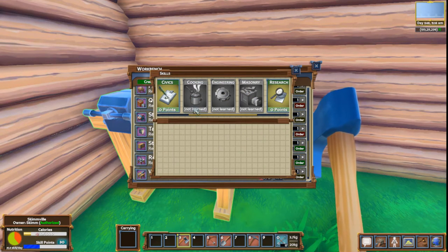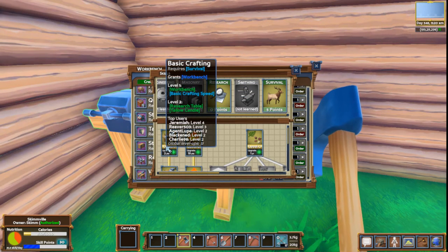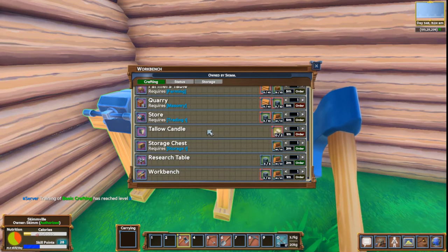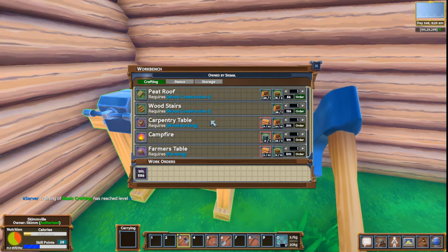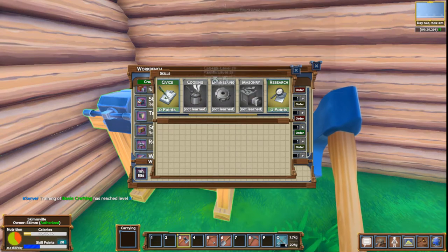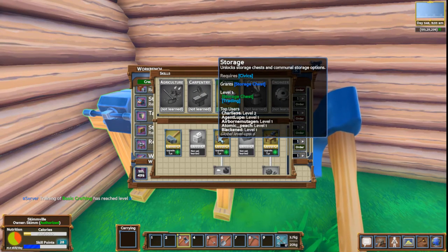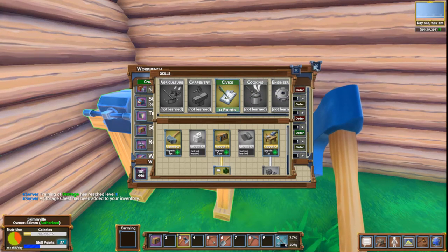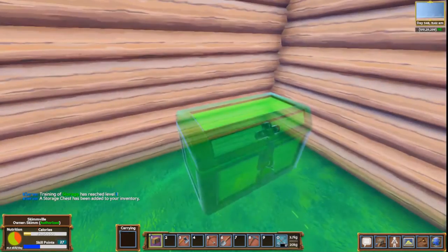Skill points, activate. Basic crafting might be in survival. Basic crafting, level 2 — boom, that was pretty cheap, not a problem. Let's go ahead and create this research table. It's going to take about 2 minutes. Other things we're interested in is the storage chest — I'm pretty sure I can get a free one if I go into civics and just hit this for 1. Boom, there you go — I got myself a chest.